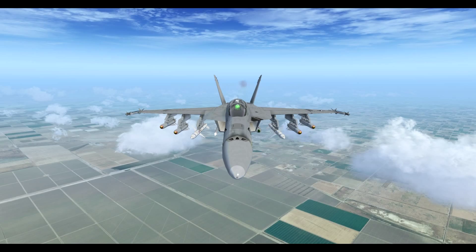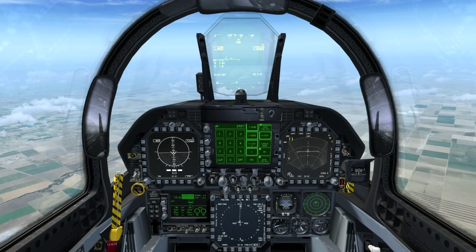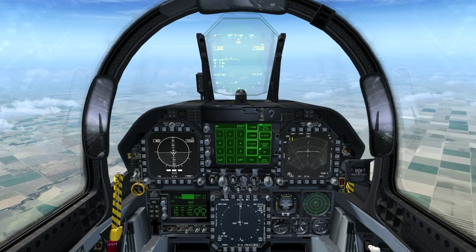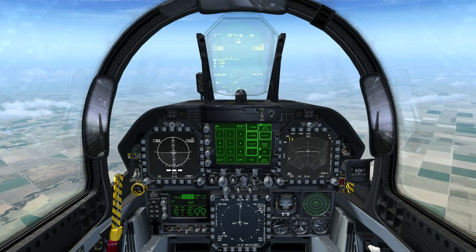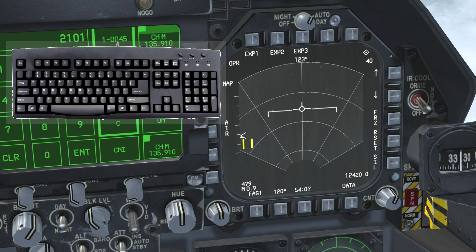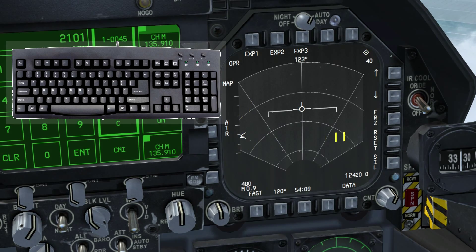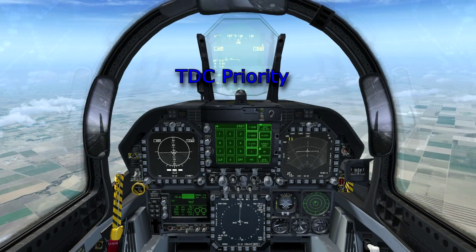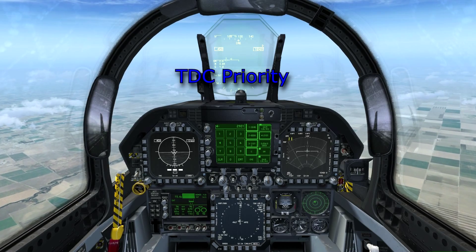Starting out with our virtual keyboard using the default mapping, we're going to look at the right DDI. The first thing you should notice is a solid diamond in the upper right corner. This indicates the priority — which display we're actually looking at. The TDC double yellow lines can be moved around with the default arrow keys. Priority determines which display we want to use the TDC with.